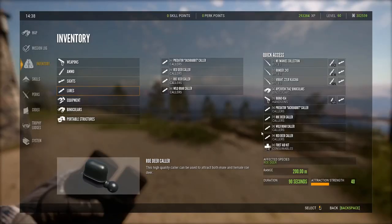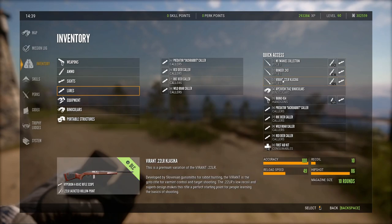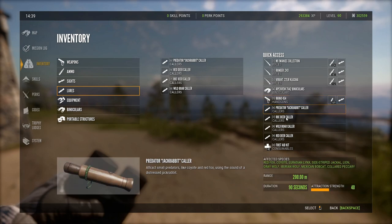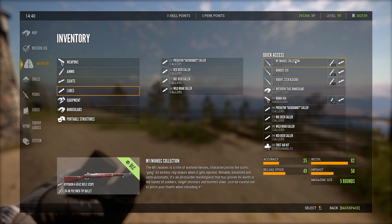Let's go check out my loadout here and see what I'm carrying for Quattro Kalinas. I've got the M1, the Ranger 243, the Vyrant 22, and my Apex binoculars. I'm carrying the Rhino 454 right now in this loadout. The M1 is going to cover a lot of the species on this map — all four of the Ibex, the Iberian Mouflon, the Iberian Wolves, the Wild Boar, and the Red Deer. Most of the species on this map you can use something like an M1, the Eckers 30-06, the 303, or the 6.5. The 7mm is going to be good on this map as well. I like the M1 — that's why I'm carrying it.